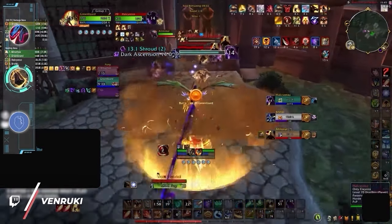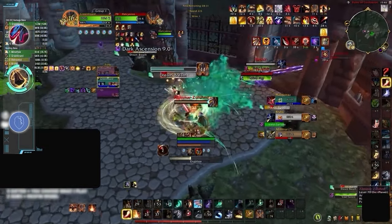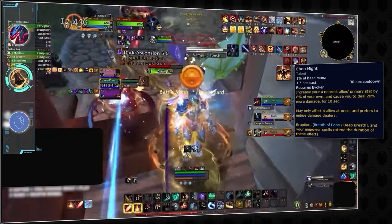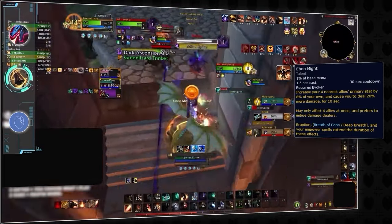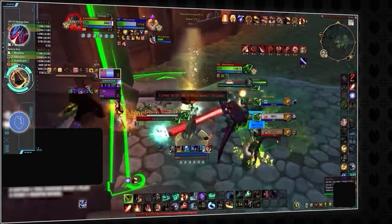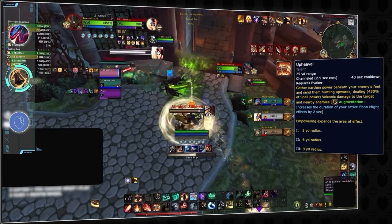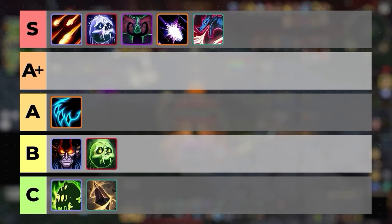Augmentation Evoker is a bit strange since its burst window isn't scary from the Evoker themselves. Even Might is technically an efficient cooldown and causes Upheaval to hit pretty hard, but Augmentation Evokers are more reliant on their teammates' damage for this ability to be truly effective. The Evoker themselves won't do much outside of a single Upheaval. Without much lethality and a heavy reliance on teammates, Augmentation Evoker burst goes in the C tier.